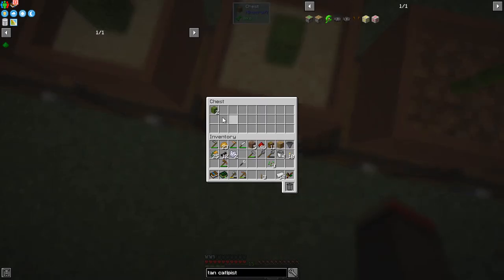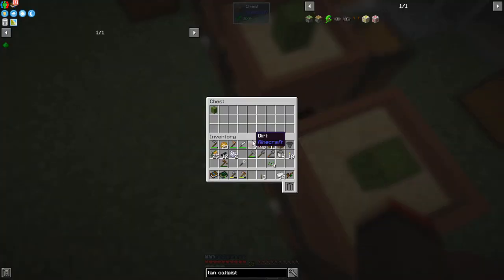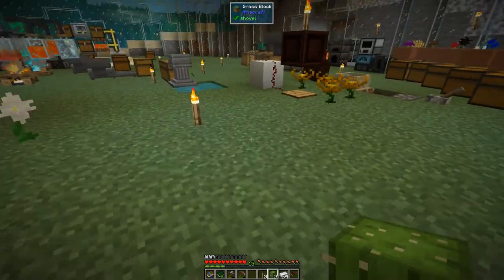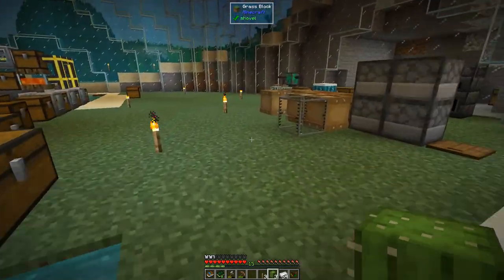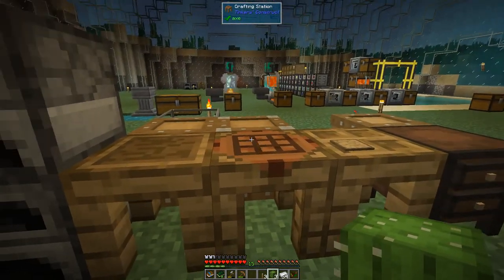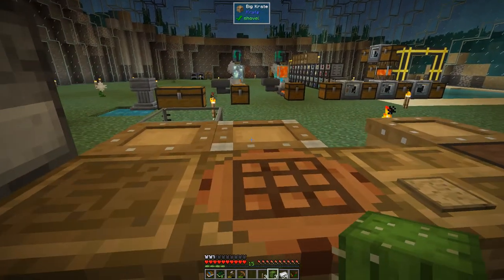The cactus is ready — we have what we need now. We need four cactus in total, but I'm not going to do that this time because we need to set up mystical agriculture, which is what I'm going to be doing next episode.